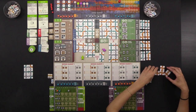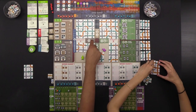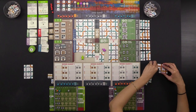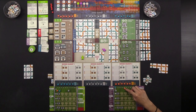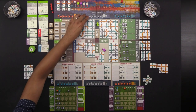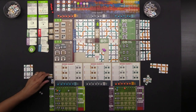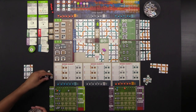Turn order stays the same since nobody went to a turn-order symbol spot. Action two: Naveen goes to the crude market and buys two gray oil barrels for $12. He only has $3 left so he won't take a secondary action. Monique also goes to the crude market and buys two orange oil for $10, leaving her with $10.